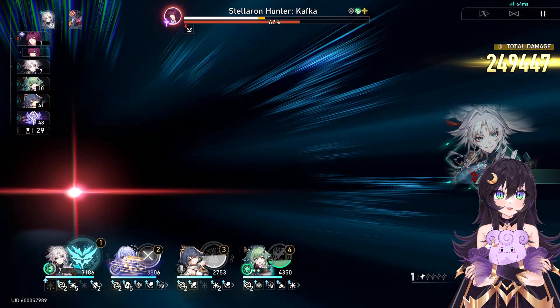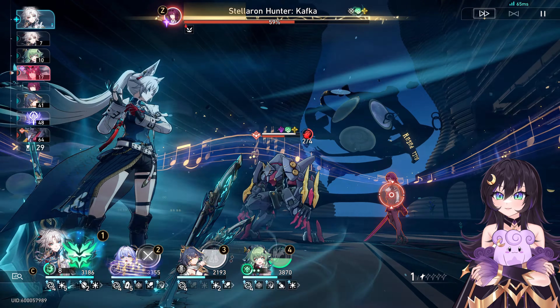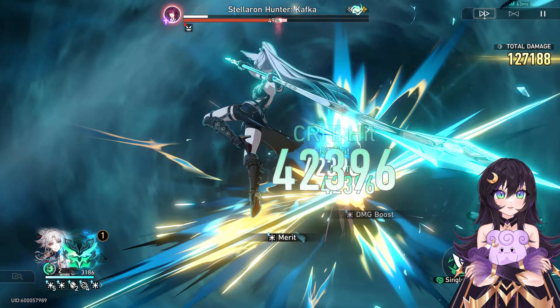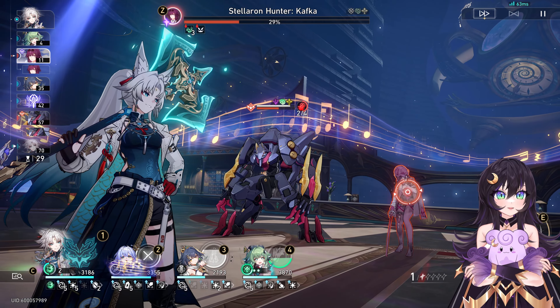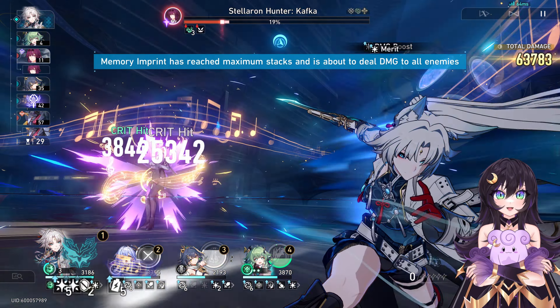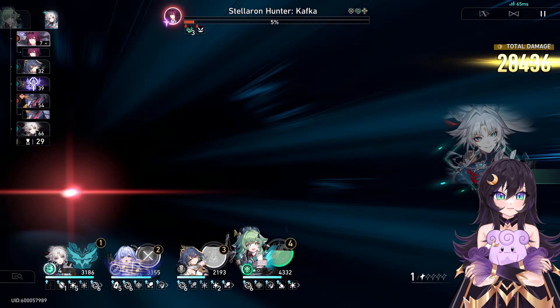Going into the next wave, we immediately are going to get attacked, so I'm going to use Yun Lee's ultimate and also use Fei Xiao's ultimate just because we are capped out. We're just going to attack Kafka and deal a bunch of damage. Yun Lee is going to get attacked, and there we go — more follow-ups. Yun Lee is really nice just for being able to get us more stacks of Flying Aureus. We're going to break Kafka and deal a bunch of damage. And yeah, Kafka is a goner — she didn't even get to attack us at all.